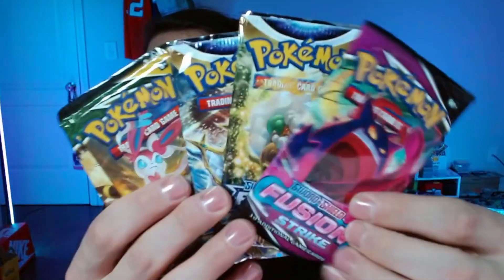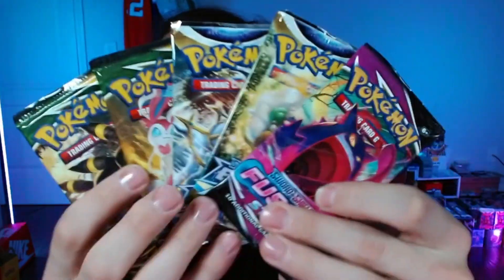The first couple boxes, can't say that we've pulled all that much from. Five packs and some good ones at that — we got Fusion Strike, two Brilliant Stars, and two Evolving Skies. So some chances at some crazy pulls.